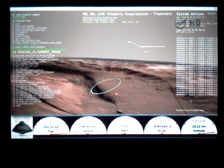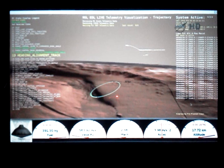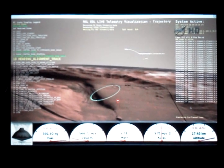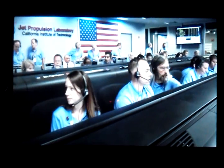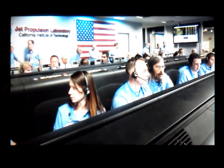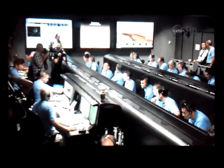During the heading alignment phase, we're flying almost horizontally like a plane. We're going about Mach 2.4 at an altitude of 17 kilometers or so. Vehicle is reporting heartbeat tones again, indicating that everything is fine. During heading alignment, we are standing by for straightening up to the flight ride and parachute deploy.